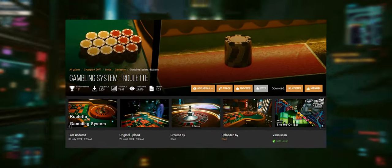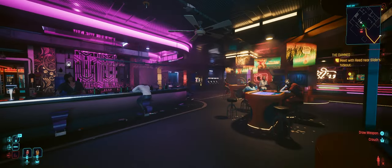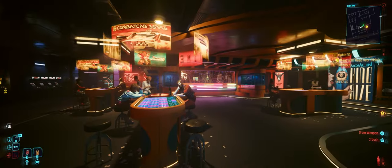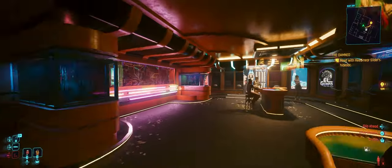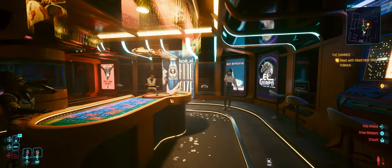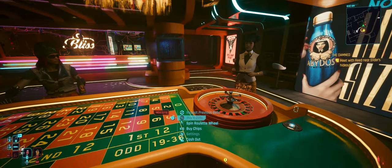Now let's look at the Gambling System Roulette mod. It adds playable roulette tables where you can gamble your hard-earned eddies. All you have to do is install the mod and then head to select locations like the Ho-Oh Bar, which is one of my favorite spots in Night City — that whole street is just really nice, I love it. You'll be able to find the roulette tables there, along with several other locations.